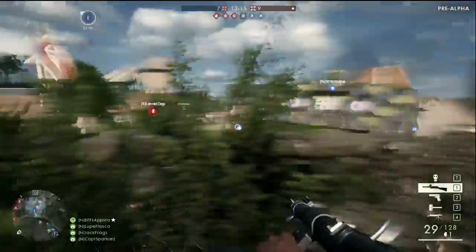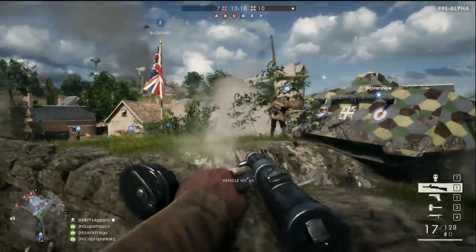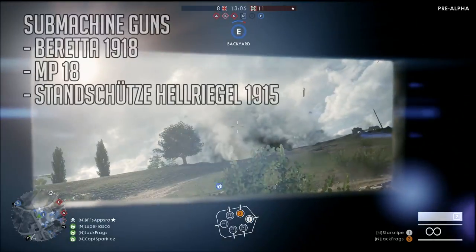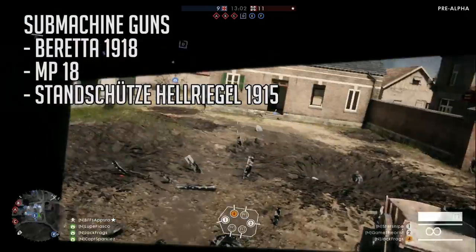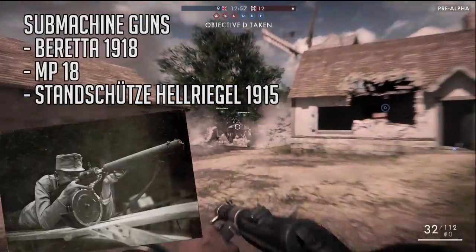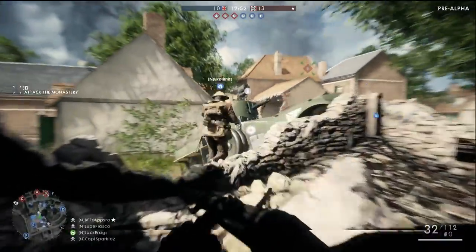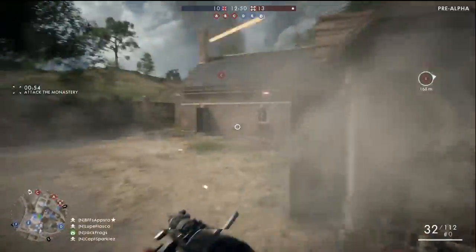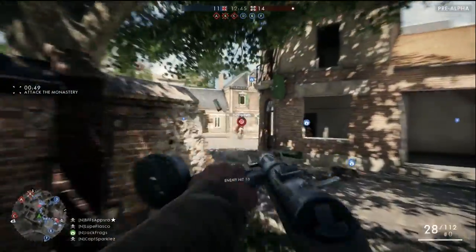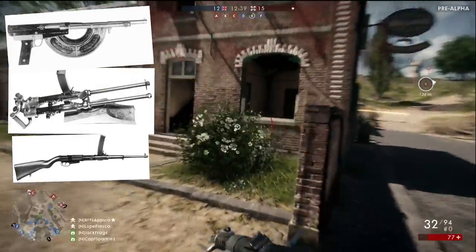A trove of weapon information was found in the alpha. For submachine guns, there are references in the alpha to the Beretta 1918 and the MP18, and we've seen both of these guns. There's another submachine gun mentioned, the Stanschutze Hellriegel 1915. We know DICE is taking some historical liberties with available weaponry, so I'm surprised these are the only submachine guns found in the files. Others were in development at the time, like a variation of the Shosho as a submachine gun, the Villa Perosa, and the Beretta OVP.